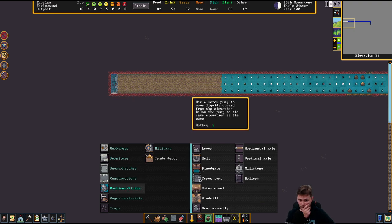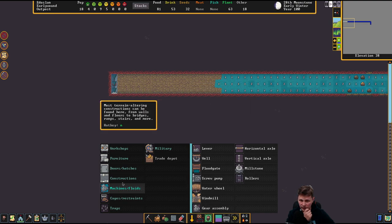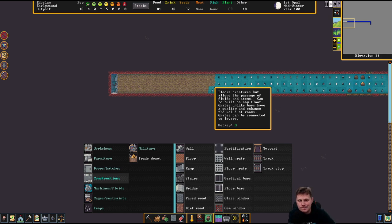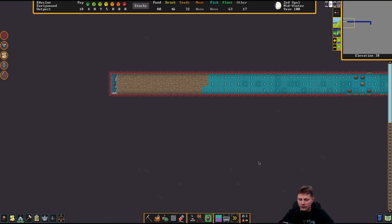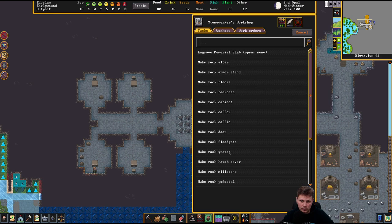In here. Lever, well... horizontal exit, military error rolls. That wouldn't help. Gear assembly wouldn't help. Do I need to get wall gates there? It is possible I need to get wall gates. Alright, let's make three of them. Wall gate, wall gate.